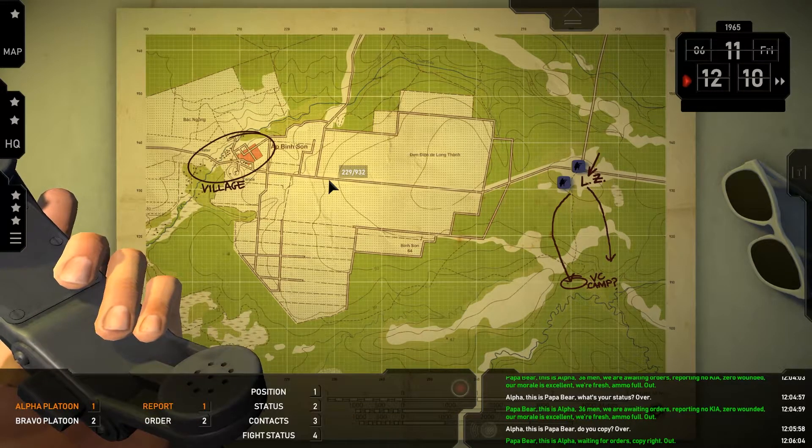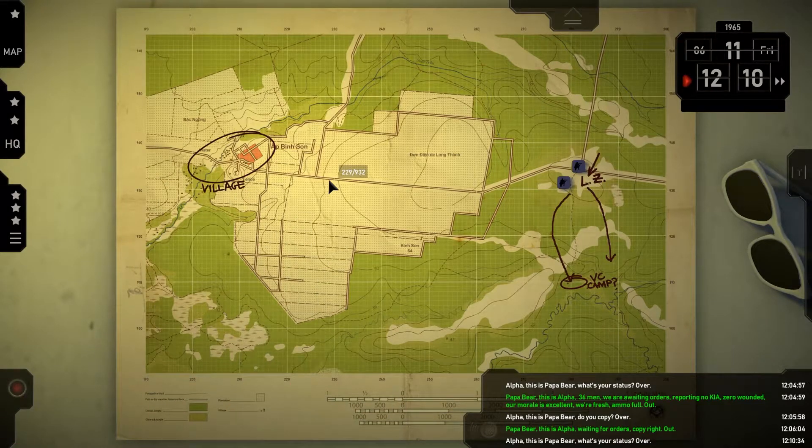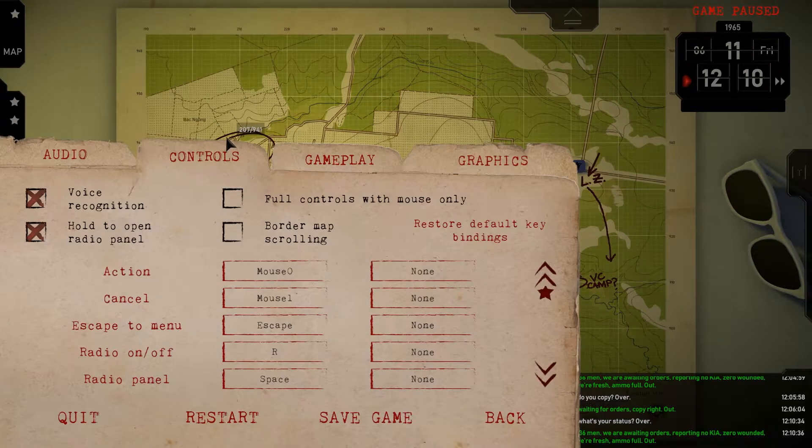For example, you can say: Alpha. Report. By default, switching on voice recognition mutes your commander's in-game voice. If you prefer playing with it on, you can find that option in Options under the Gameplay tab.